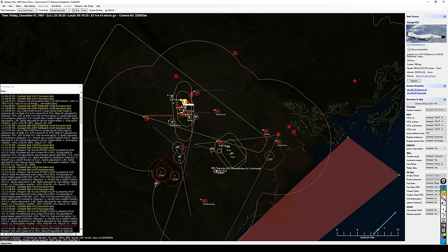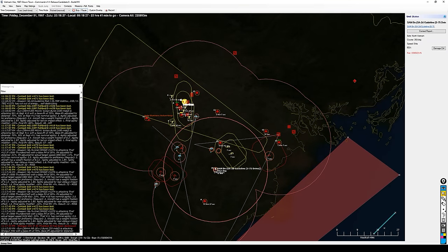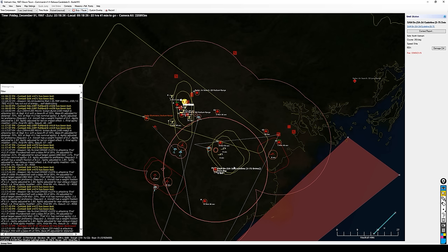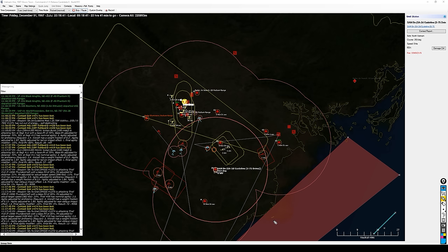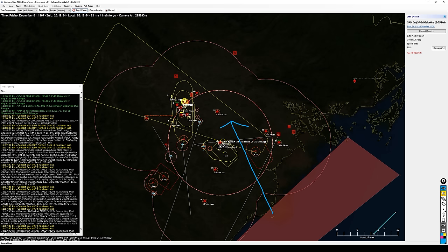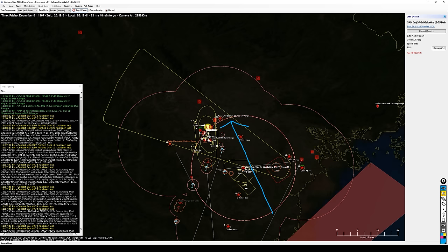Let's look at the situation. We have an SA-2 right down here southeast of Haiphong. SA-2s are ringing Haiphong, so that's not a place I want to go. Our best avenue — and this is pretty much the plan as I went over during the intro — would be to just sort of push up through here, skirting around these SA-2s as much as we can, not directly overflying them if we can help it.